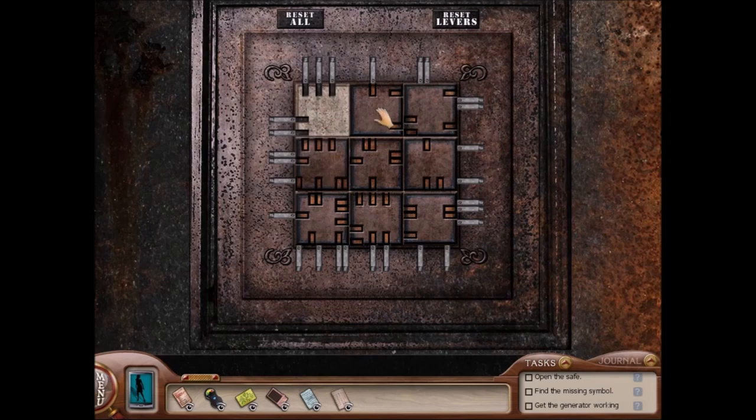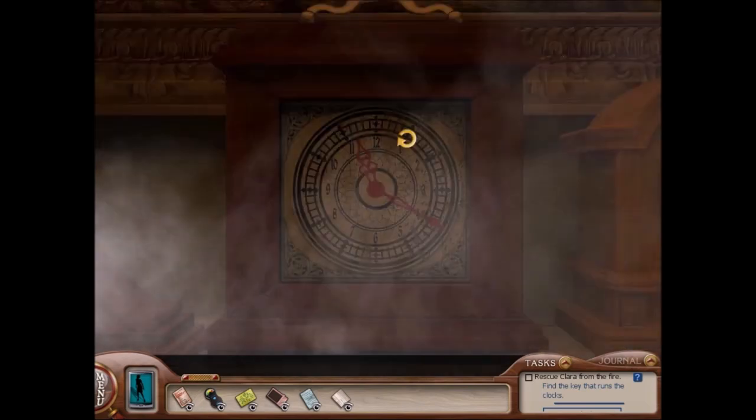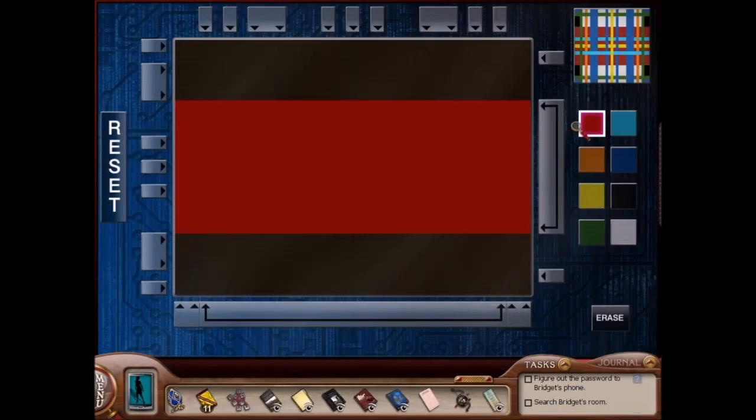Opening the safe in Ghost of Thornton Hall is pretty bad, but I think the worst puzzle of the game is the Clocks puzzle. That one is just nasty — it has a lot of guessing and checking. The Tartan's Puzzle in The Silent Spy is pretty bad as well. It's very long.